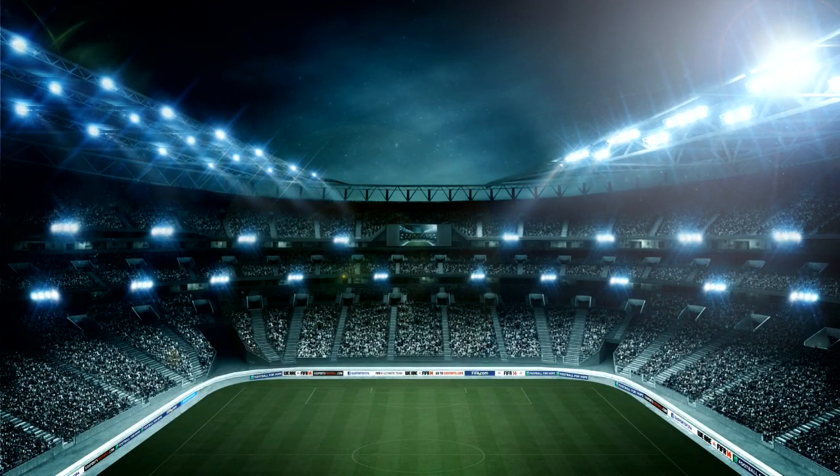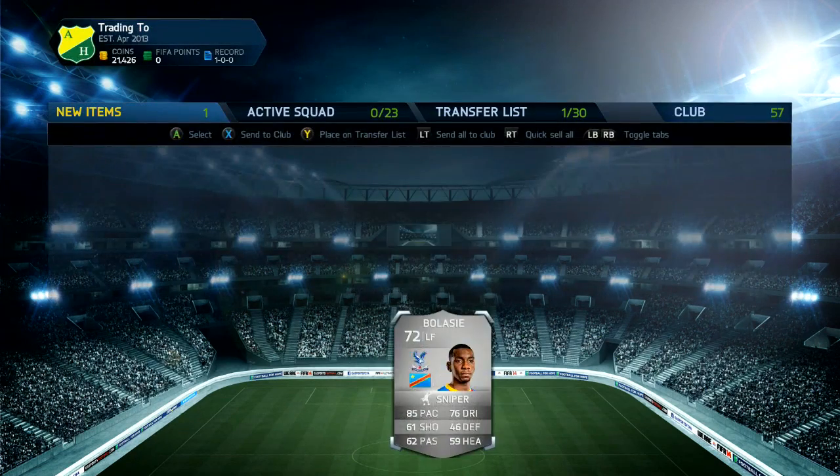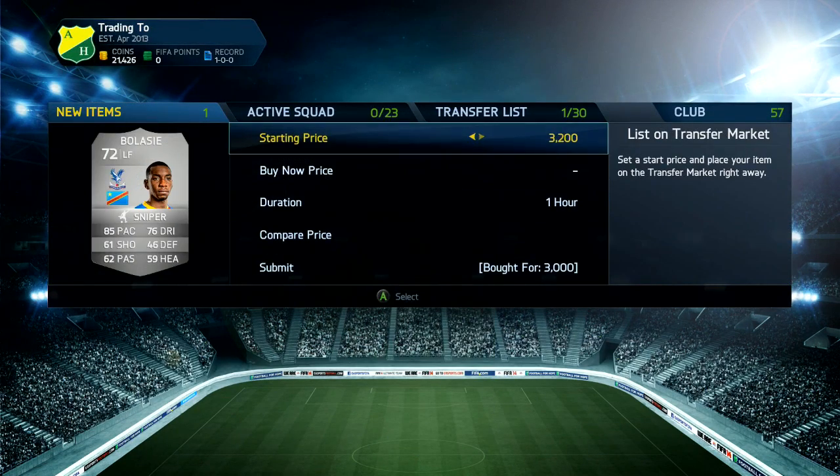Then we go and look at Balassi with a Hunter chem style on. He's the only left forward, so 3k — that's a pretty good deal. We do go and pick up another one with Hunter on, I think he's the only one, and we make some nice profit on him.